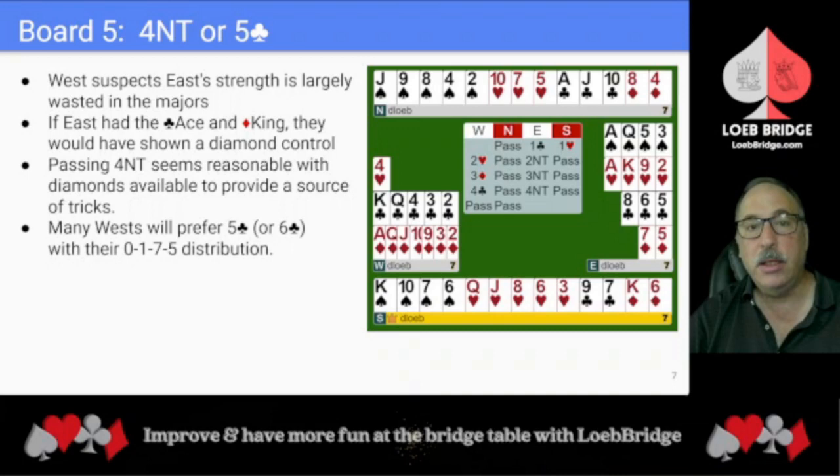How should West proceed now? West suspects that East's strength is primarily in the majors, and for slam purposes it's largely wasted opposite their singleton and their void. If East had the club ace and the diamond king, they would have certainly shown a diamond control looking for slam, cooperating with the slam try. Passing four no trump seems reasonable with diamonds available to provide a source of tricks.